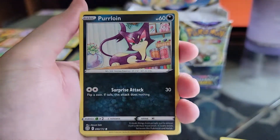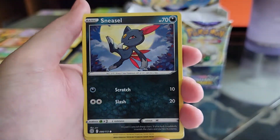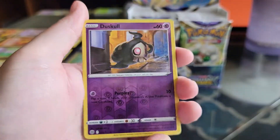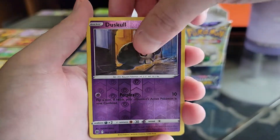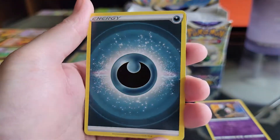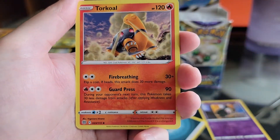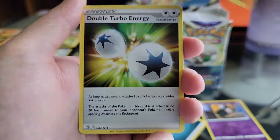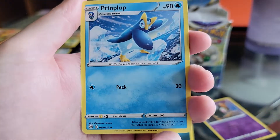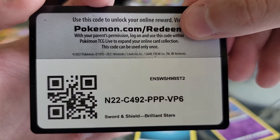We got Shroomish, Purloin, dust skull Sneasel, Corphish, reverse hollow dust skull, Mothim — oh, that's a cool dark energy — Torkoal, Double Turbo Energy, and Printom Plop. And then the QR code.